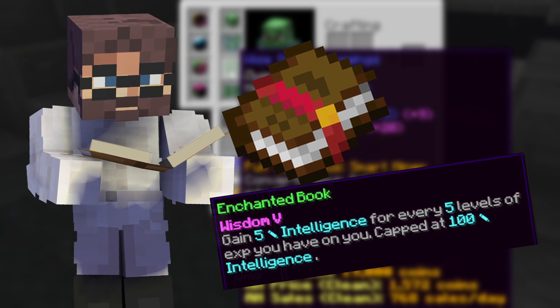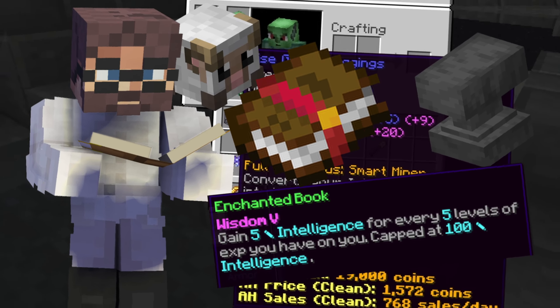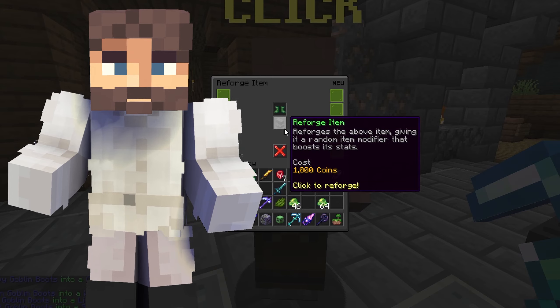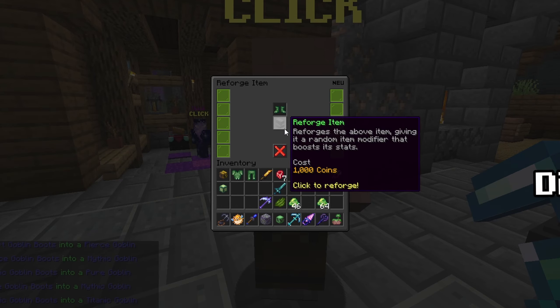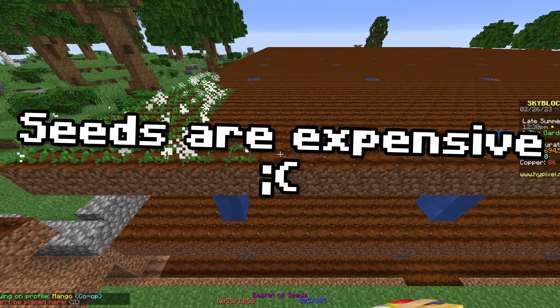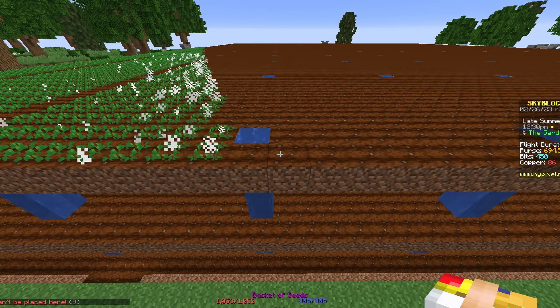If I used Wisdom 5 and some other stuff to boost intelligence, this might actually be a viable option for mining. So that's what I did. I started by getting a full goblin set from the auction house and reforging all of it to Wyze. It was perfect. The better reforge option is necrotic since it gives more intelligence, but I'm trying to save up as many coins as possible for my video about the garden update — and that shit ain't cheap. So Wyze will do just fine for the time being.